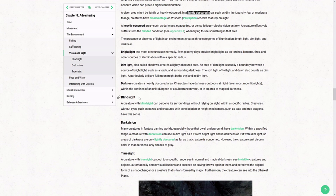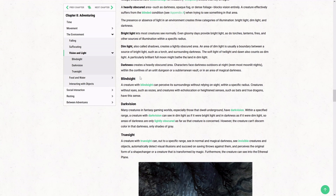You have regular sight, and then you have what's called darkvision. Darkvision is exactly what it sounds like — you can see in the dark. The easiest way to describe it is that dim light becomes bright light, and darkness becomes dim light. In other words, if you have darkvision, light to you is never less than a 1.